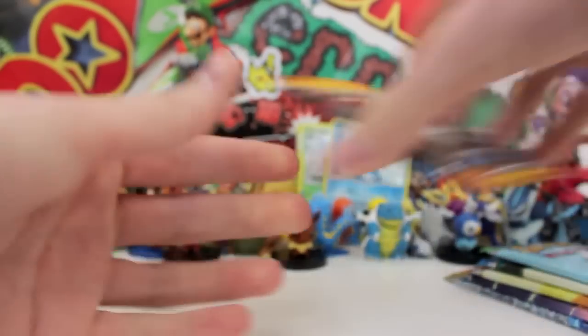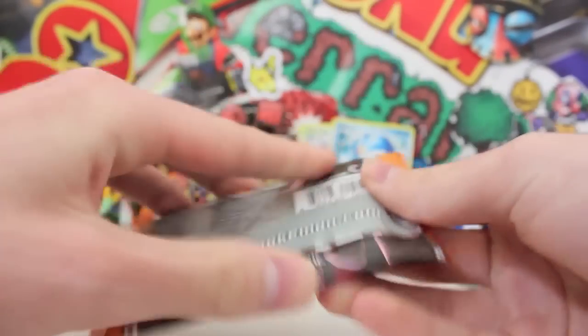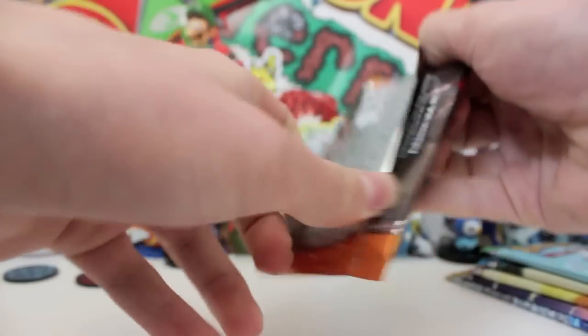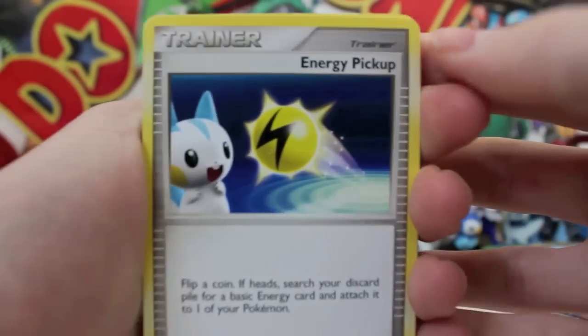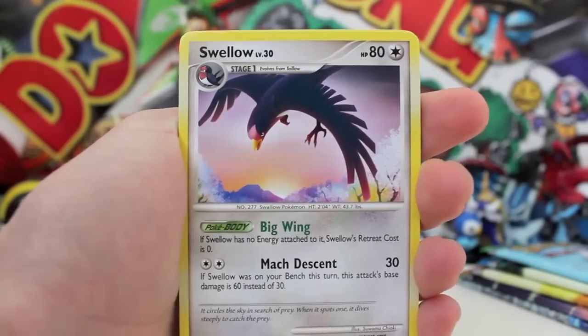Starting from the top, working our way down. The first one we got here is a Diamond and Pearl Legend Awakened. I'm not 100% sure if this has Primes or Level X's — I'm pretty sure this is the Level X set. But hopefully, at six boost packs, you'd hope that we can pull at least one Level X. We got an Energy Pickup — this is all new to me. This is so epic.